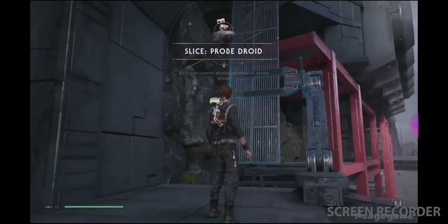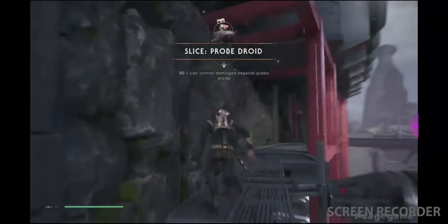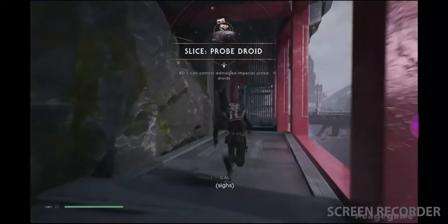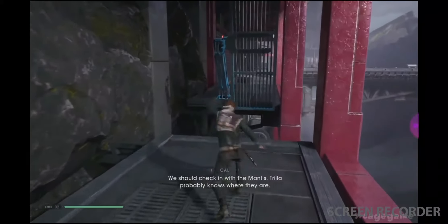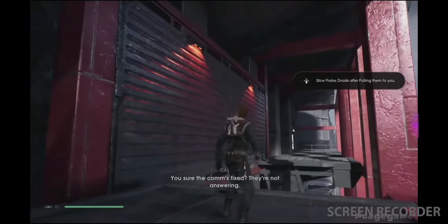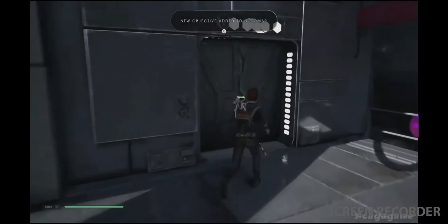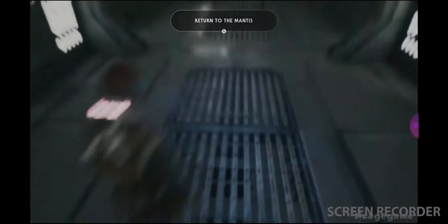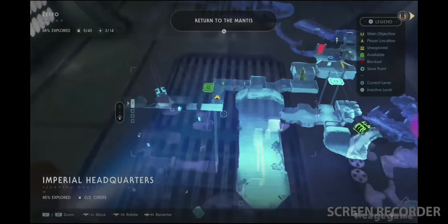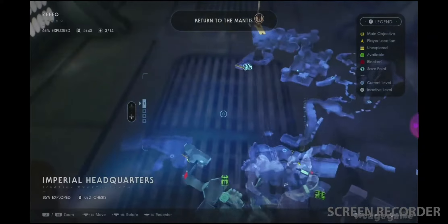Alright, so now that we updated him let's just get up over here — slice probe droid, push that over there, let's get over here. You sure the comms are fixed? They're not answering. Let's climb up over here as we go on this adventure — we need to get back. This is now one of my favorite adventure games so far. Star Wars Jedi Fallen Order is doing really good. So we are now in the imperial headquarters.